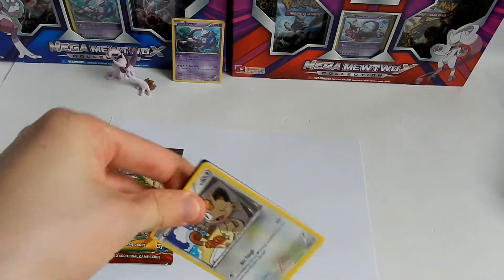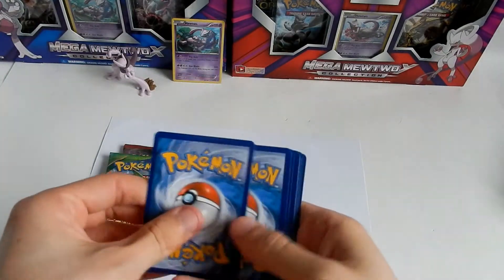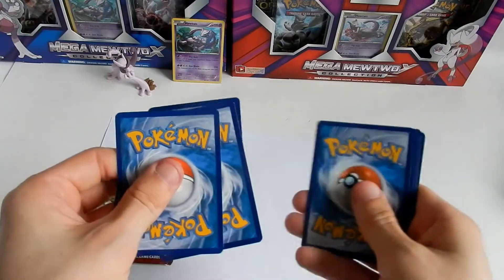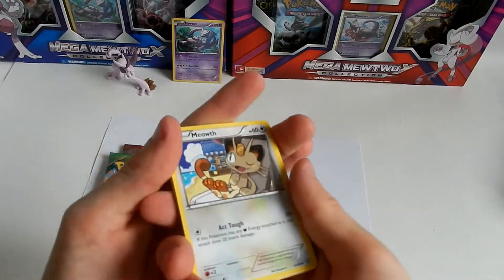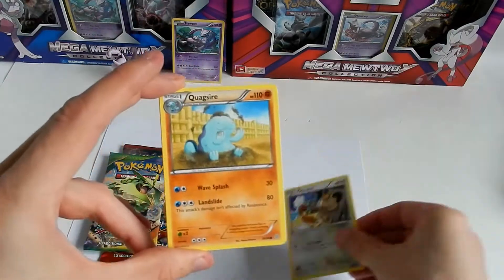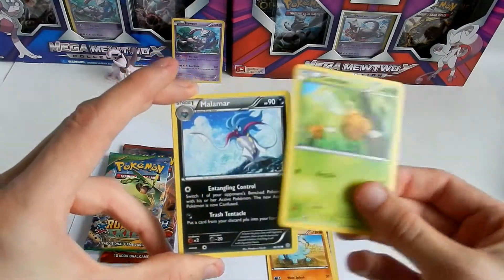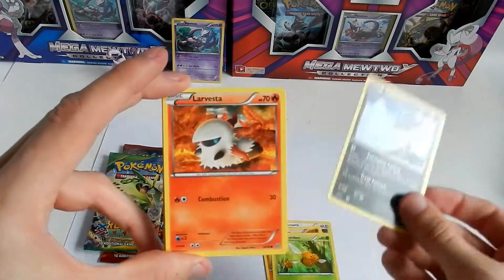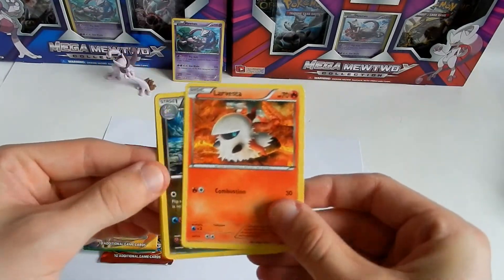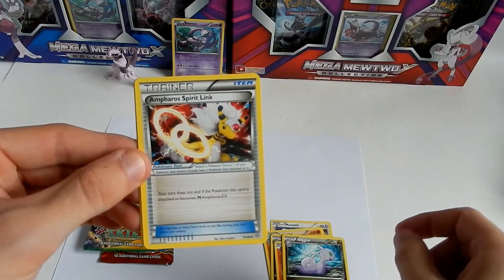I haven't done much openings specifically for Ancient Origins, so I'm not sure what to expect. Hopefully some holo rares, ultra rares, full arts and so forth. There's Meowth and Cradily Iron... Larvesta, Sliggoo, Altaria Spirit Link.